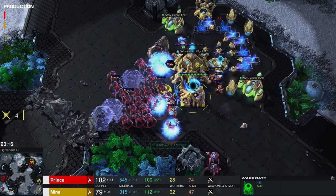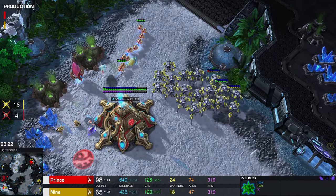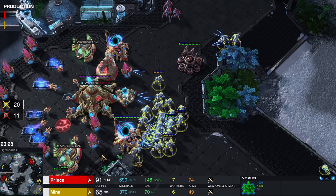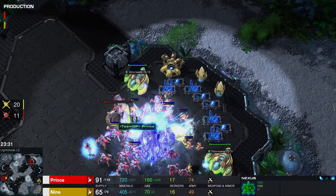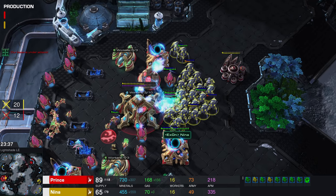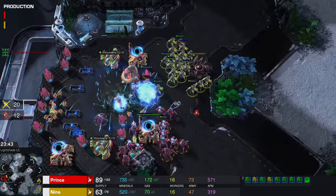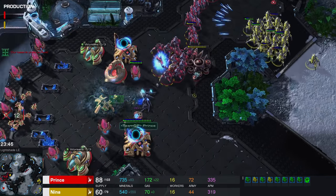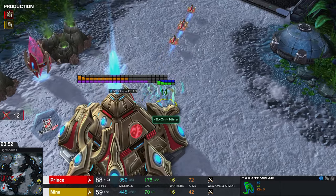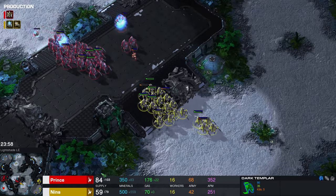I think that's the main base in a lot of trouble right now — Nina is going to end up losing this expansion. She did retake the natural of her opponent as well. A base for a base is not so bad. Instead she's going after the workers. So that's the Nexus gone though — Prince just destroyed another Nexus. He doesn't know about the base a little bit further south. This Nexus over here looks like it may go down as well. Prince still arrives only to find that his base is dead.